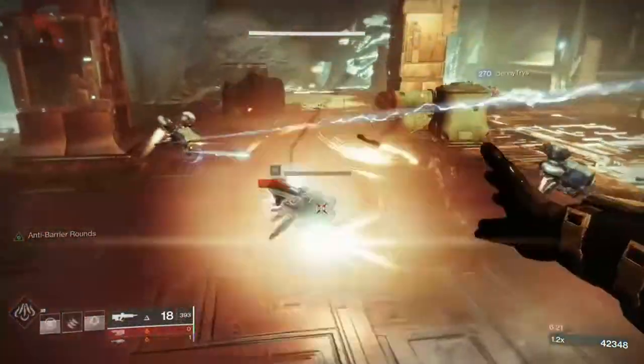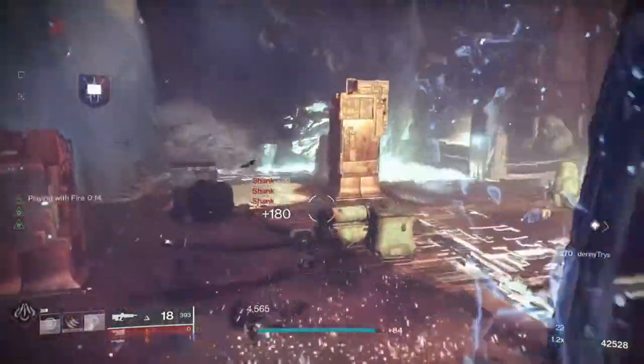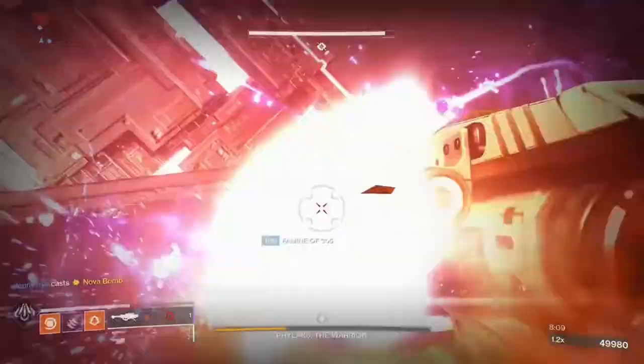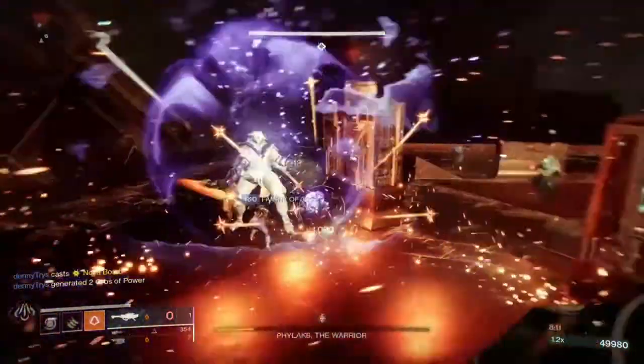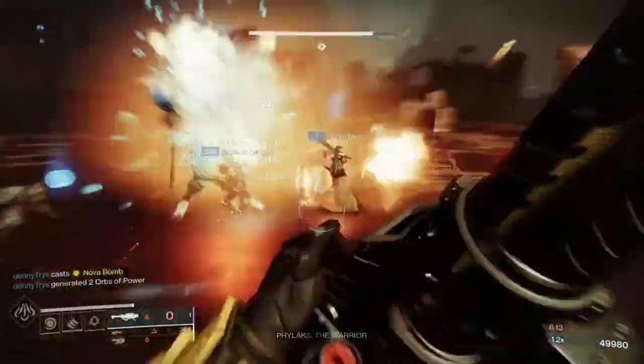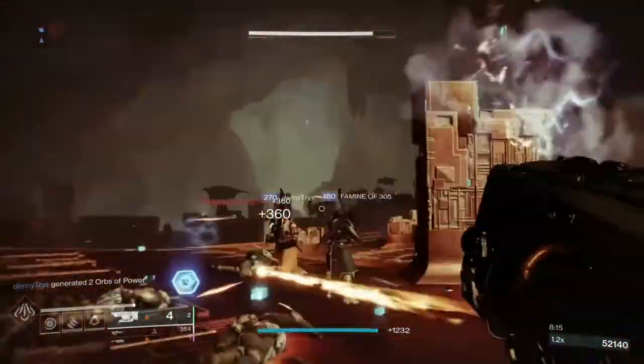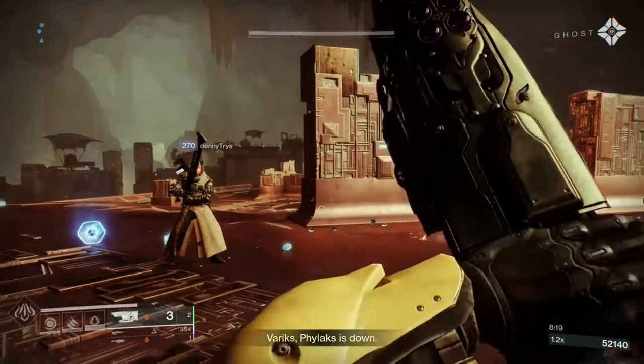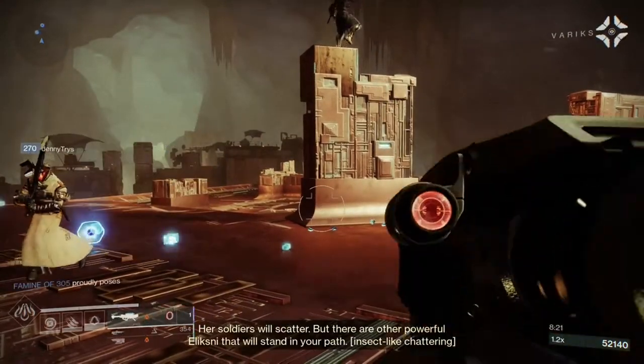And there you have it — the weirdest Warmind Cell build I've ever put together. Some parts, like Jotun and Playing With Fire, shouldn't work together, but for some reason they do. And once they get rolling, they work beautifully. I found it best to run a fusion rifle ammo finder and ammo scavenger perks to keep the Jotun filled with ammo. Anyway, thank you for watching and stay safe out there.